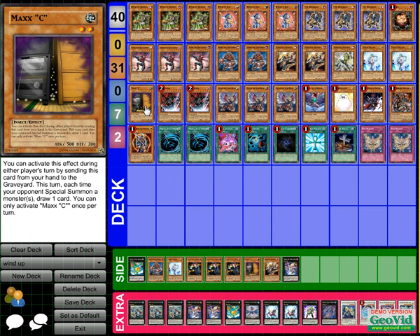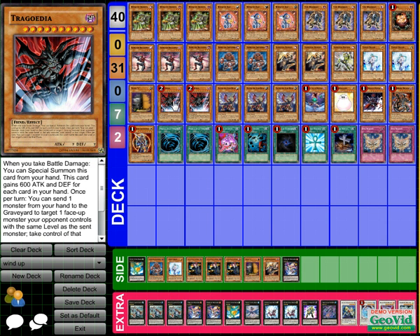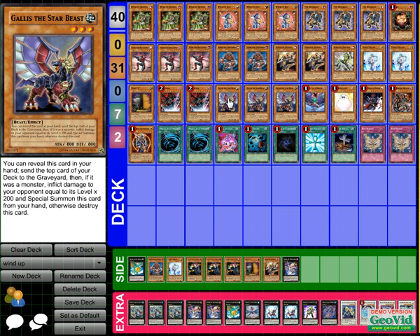Y'all could take out the Maxx C and add another Centipede, another Hornet, or even add a Gigamantis if you want. I run two Tragoedias. He's a dark, and on top of that, if I don't want to go first because I'm afraid of what my opponent is going to do, I wait, then drop Tragoedia to have him at 3000 attack and let them deal with him first. Then I go off on my combo.